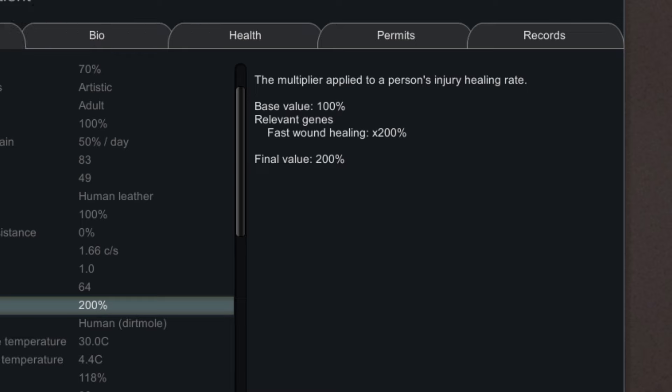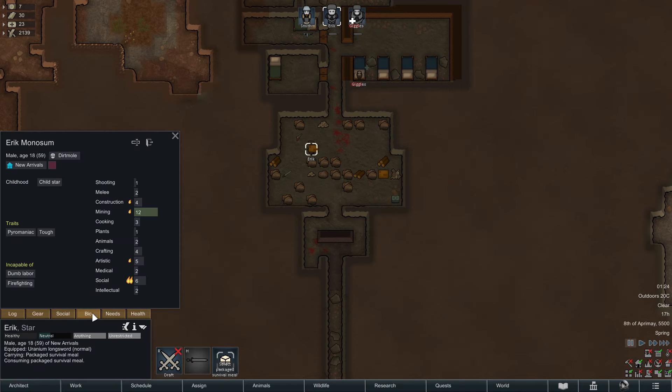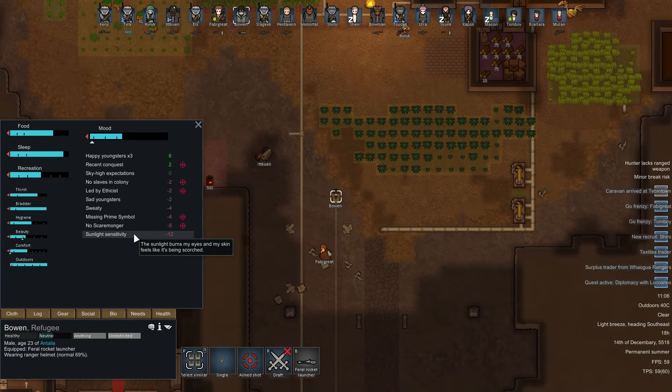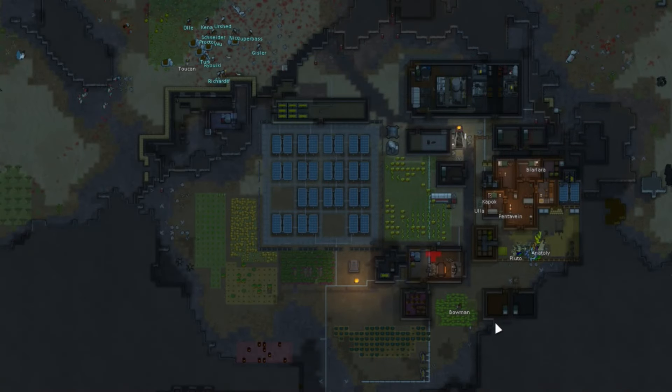Dirt Moles have survivability traits such as fast wound healing, which makes the pawn recover twice as fast as a baseliner, and a hunger rate of 90%. I'm giving them a 3 for survivability because they perform much better than a baseliner. For productivity, a Dirt Mole has great mining skills — plus 8 on the mining skill and a plus 1 passion. They don't have maluses on other skills, meaning they can be flexible. I'd say 3.5, because mining is such an important part of the game.